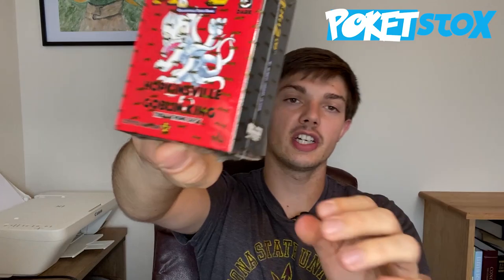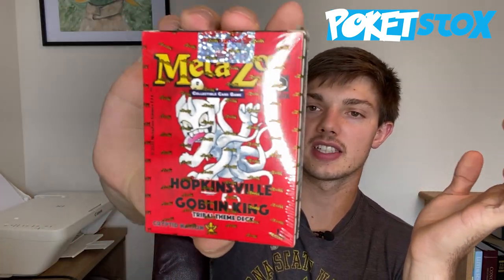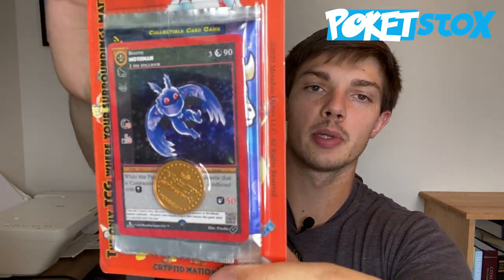Then there are also theme decks, obviously themed around one particular cryptid. The one I'm holding here is the Hopkinsville Goblin theme deck. It contains a promo card of the Hopkinsville Goblin and a pre-built deck so you can jump right into playing, themed around whatever cryptid is on the box. The last product was a blister pack, which contains a metallic coin, a Mothman promo card, and a booster pack.